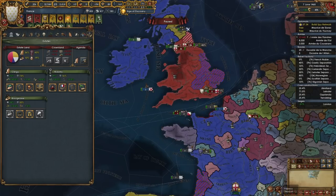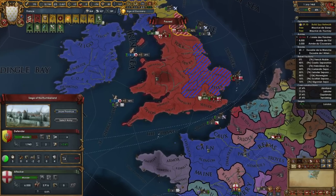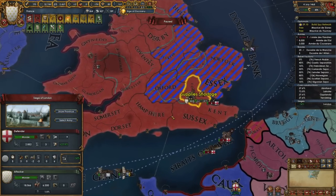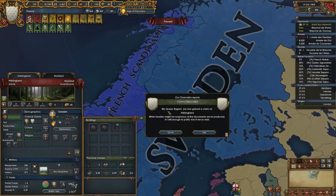There are six ships there. We just need to siege down London — that's the big one. I'm going to continue to push for papal controller. These guys should be — yikes, they've got good defensiveness over here. Let's make sure we're keeping our claims up.